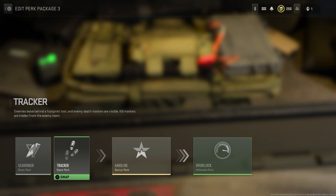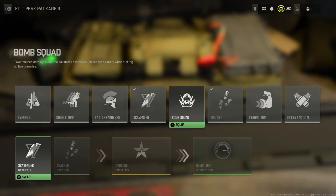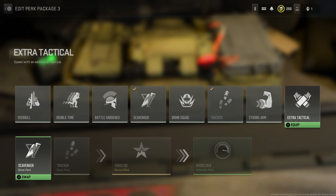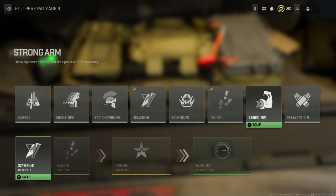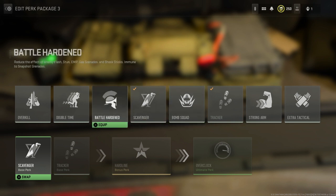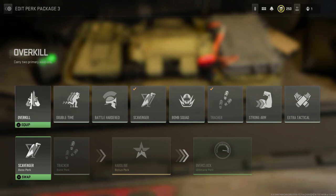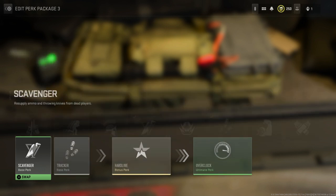Are you kidding me? I probably got the most useless stuff. The other options were things like extra tactical, strong arm, bomb squad, battle hardened, double time, and Overkill which would've given me a new weapon — but no, I got the most useless possible perks.